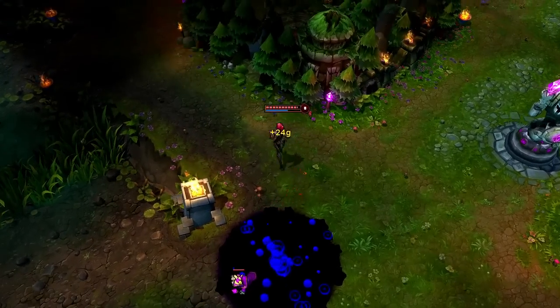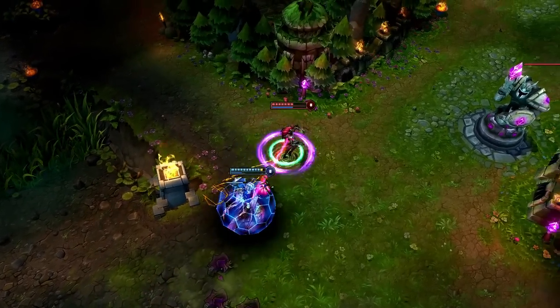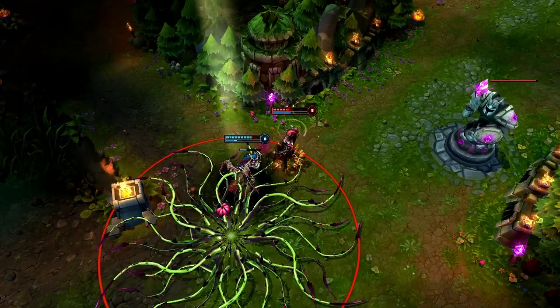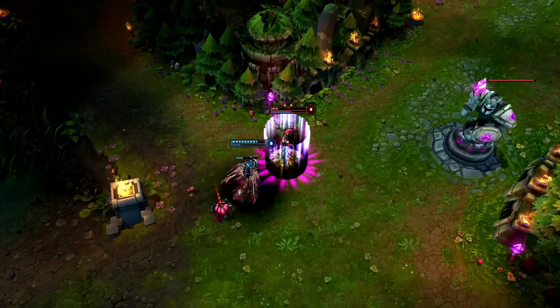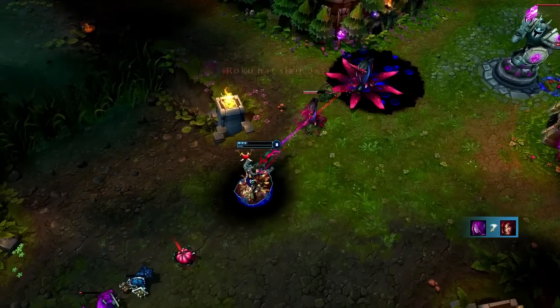Zyra's passive, Rise of the Thorns, means she can always claw back from difficult fights. Here Morgana runs in on Zyra with Soul Shackles. However, after Stranglethorns, summoning a Thorn Spitter, and locking Morgana down with Grasping Roots, Zyra can kill her with a final shot from Rise of the Thorns.